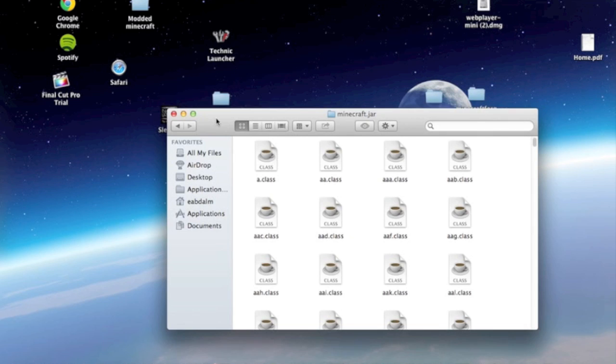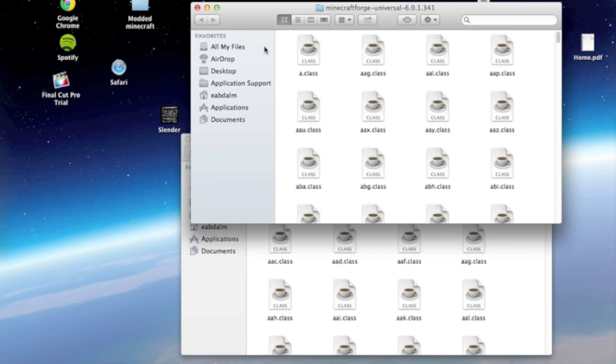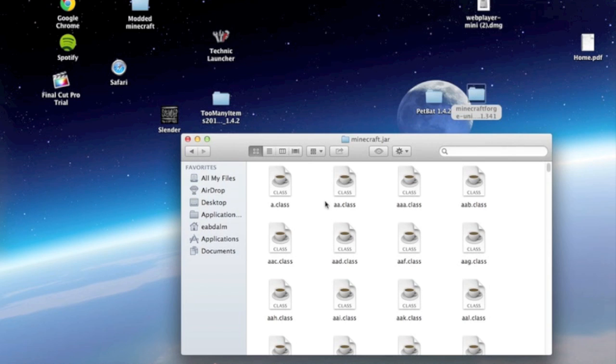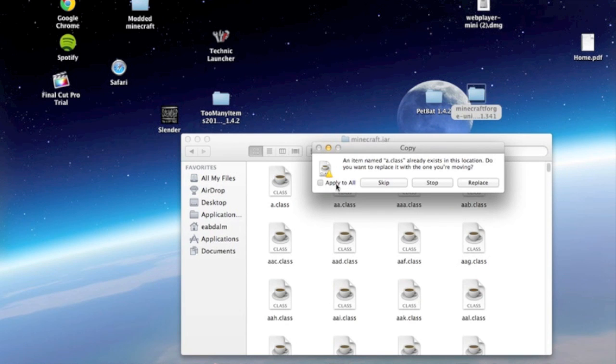Then go to the Minecraft Forge folder. Press Command-A and Command-C, or just highlight everything and right-click and click Copy. Then go back to the Minecraft jar and press Command-V to paste. It will show 24 out of — just click Apply to All and Replace.